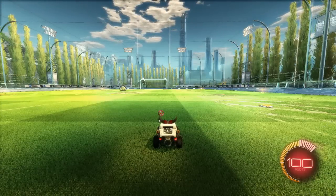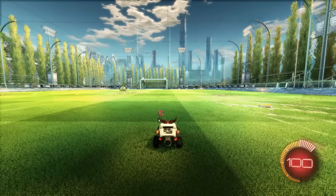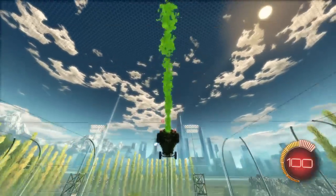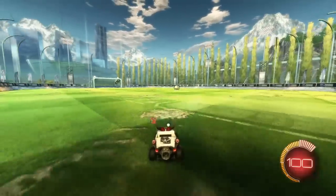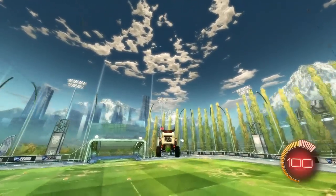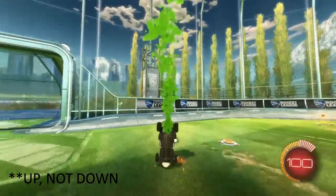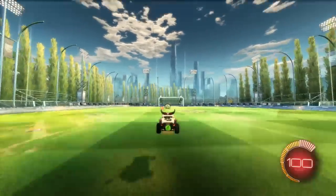Tip number five: how to fly. To fly, you want to boost while you're in the air — this is where the spinning tip comes in handy. Just jump and boost and you'll go flying in the air. If you hold up on the analog stick it'll give you leverage so you can go upward, and if you hold down on the analog stick you'll do the opposite and go straight to the ground.